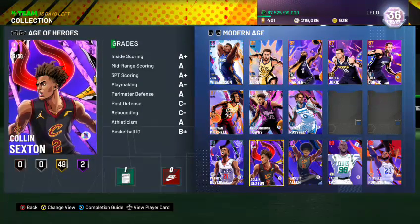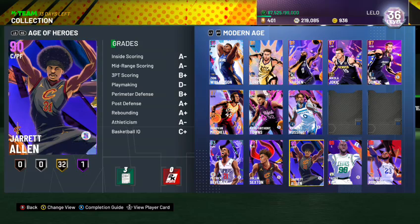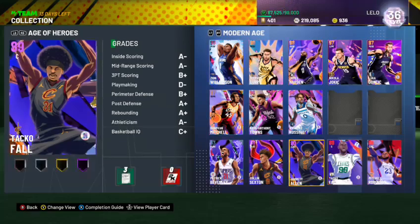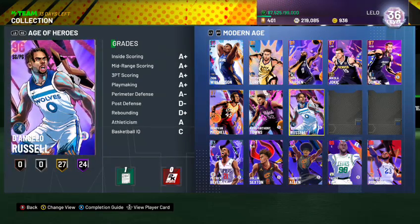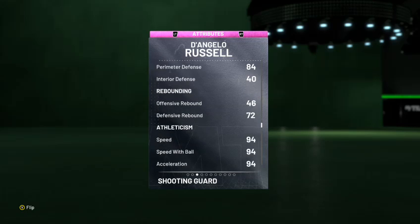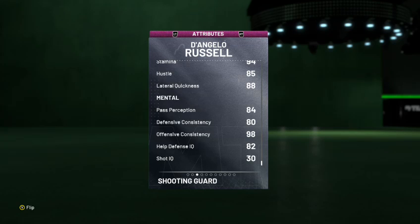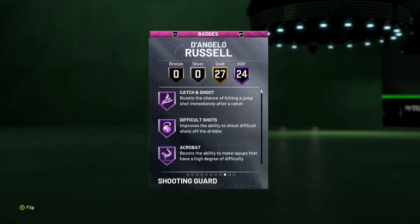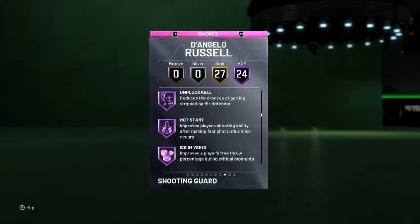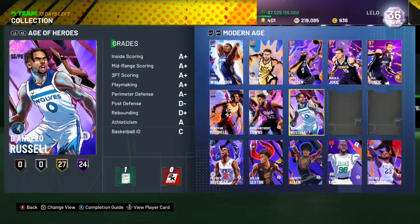Another fantastic free card is Colin Sexton — we just talked about him. Jared Allen is also free — he's an Amethyst with plenty of badges and size. D'Angelo Russell is a great card offensively with good size and can hold his own defensively. He's very elite offensively in my opinion. He's got Hall of Fame Dimer — you can put him at the one or two. I like him at the one so he has the ball in his hands. Hard to argue with a free Pink Diamond.